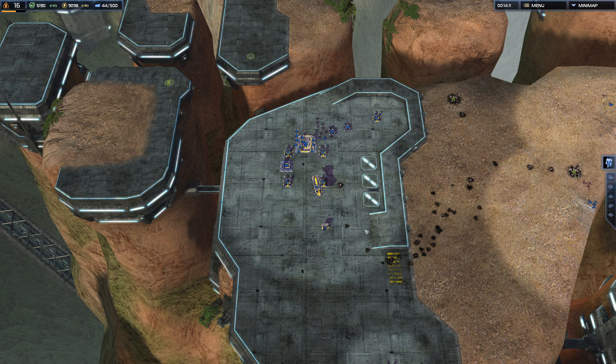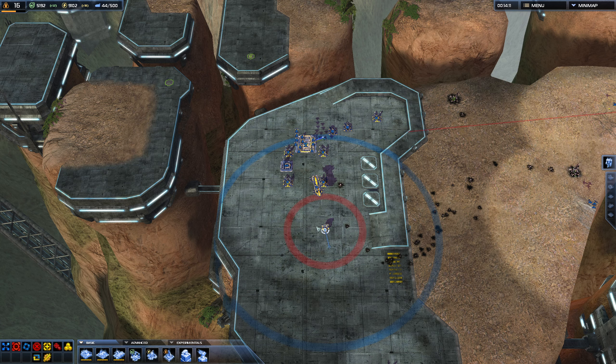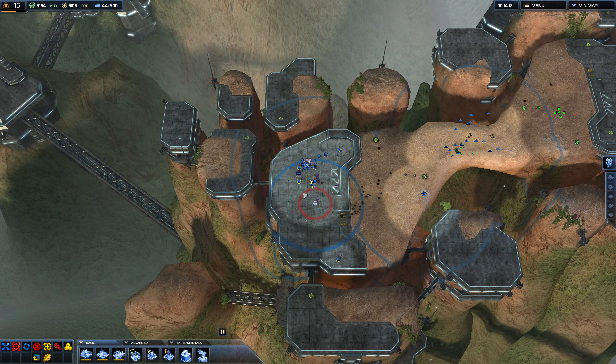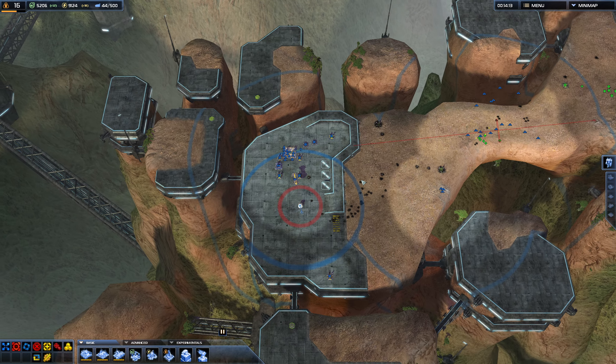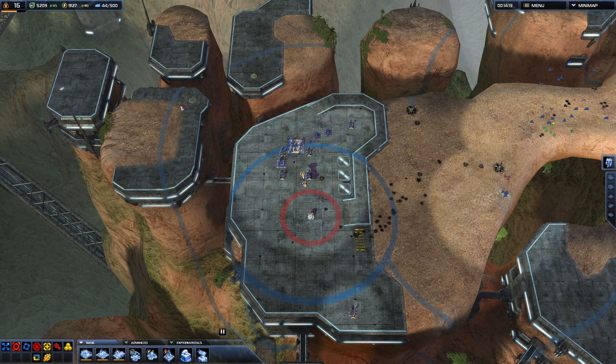Hello everyone, this is Iron Commander. I want to show you a quick trick that I learned recently, which allows you to build these — as an example, these mass extractors here on the back — in practically one move order, rather than have to micromanage this transport.